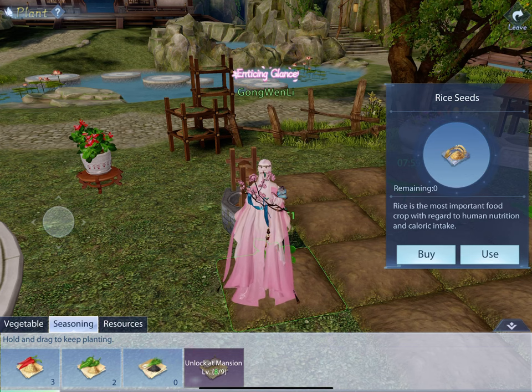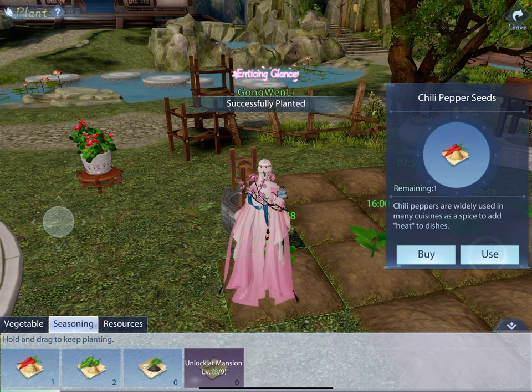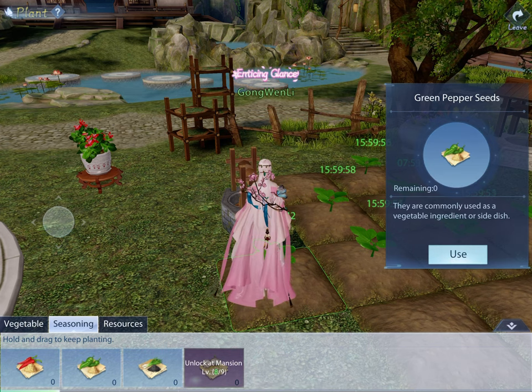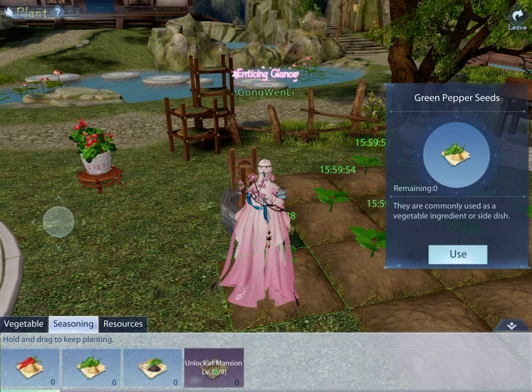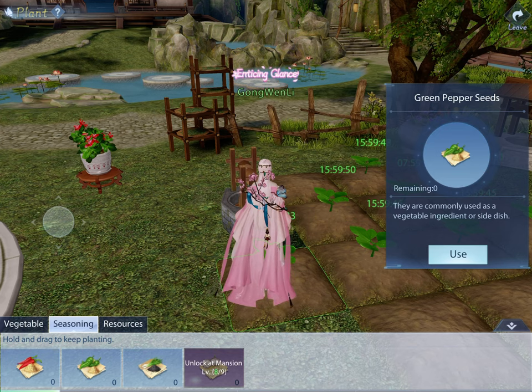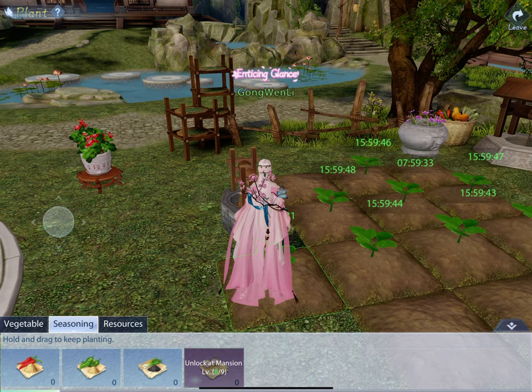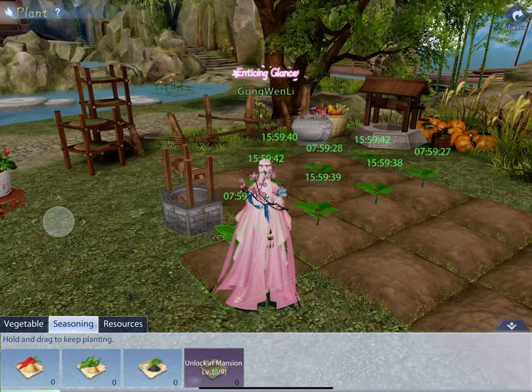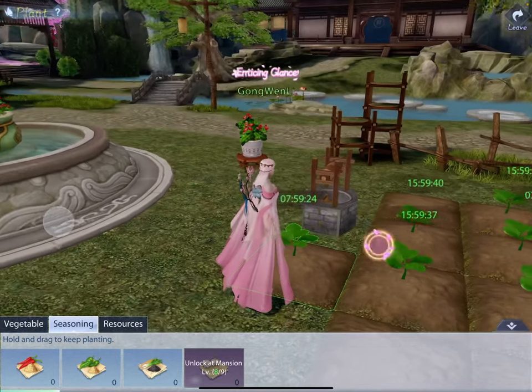I'm also going to plant these other seeds that I purchased from the traveling salesman, which you find in world chat — people will post 'traveling salesman,' and you want to be aware of this. Sometimes you can go and sell the food that you've cooked, bargain for things, or purchase things with the coins you gain from selling what you cook. Okay, those are all set.